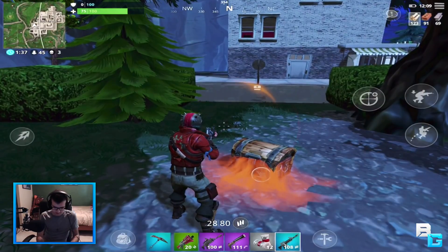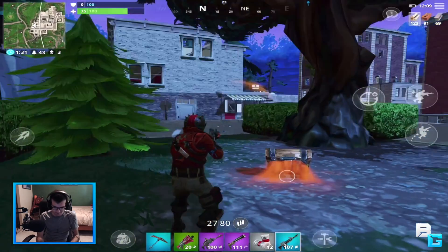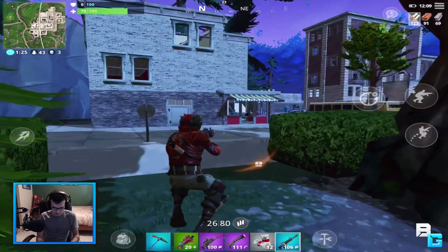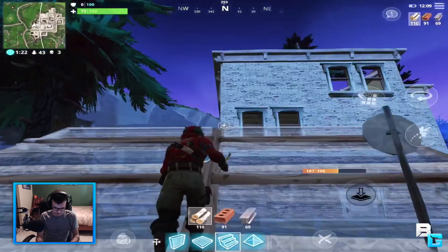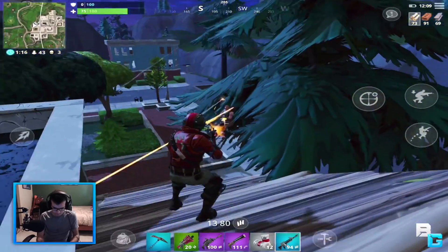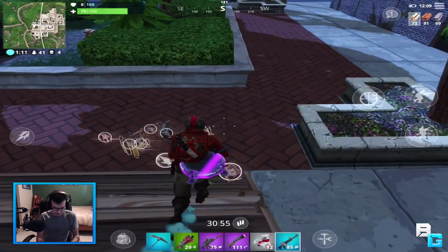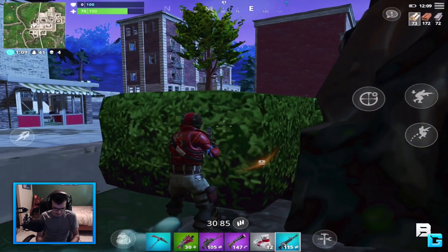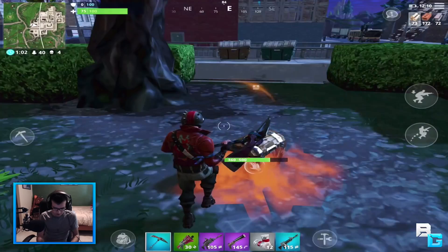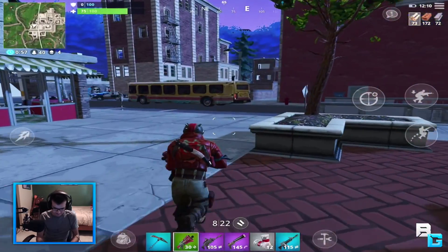There's a chest right here. How do you open it? You cannot open it. That's very frustrating. What is with my controls right now? With every update comes bugs — I cannot open that chest. I'm going to tap it and it's just going to shoot. It's not going to let me. Screw it. Alright, this is going to be an interesting game. I hope they fix that soon.